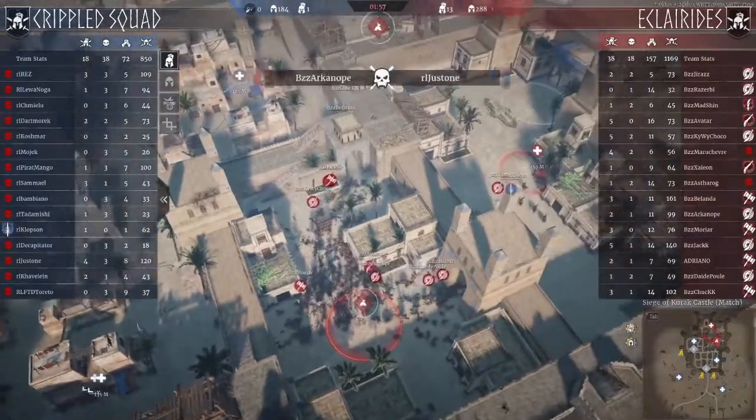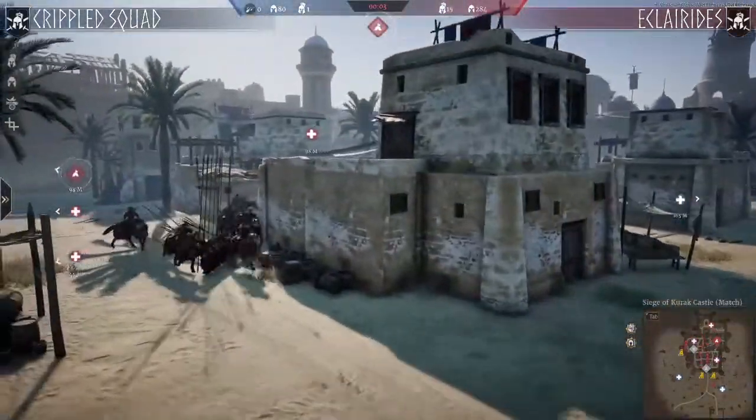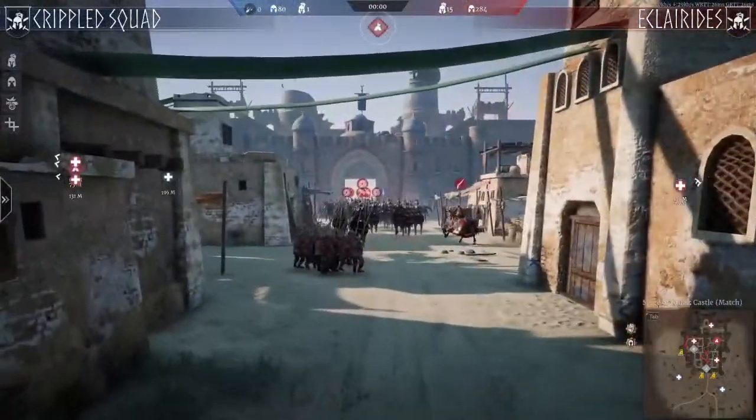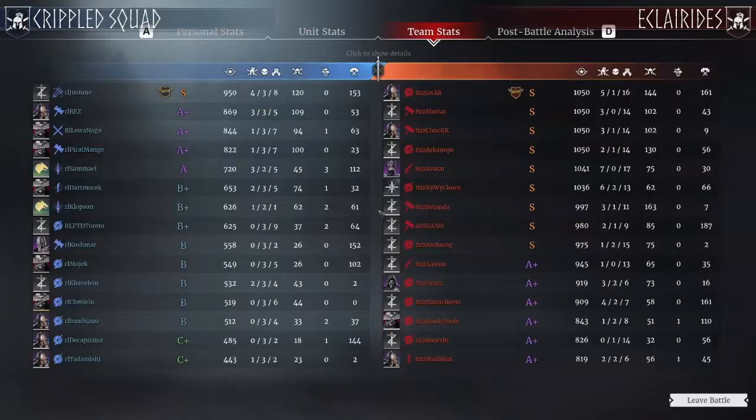The game is over — they will not be spawning back. Crippled Squad has so many deaths and they are dead for good. Only five guys left with any lives remaining. With that, by the last second, we finish with a victory for Eclarides, two to zero. Red side wins — congratulations to the victorious team, and congratulations to both teams.